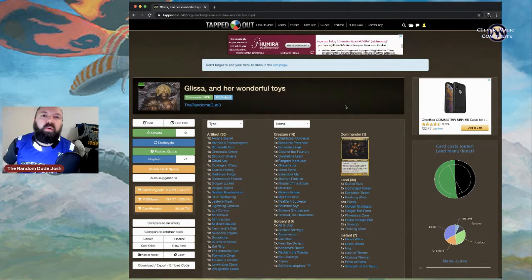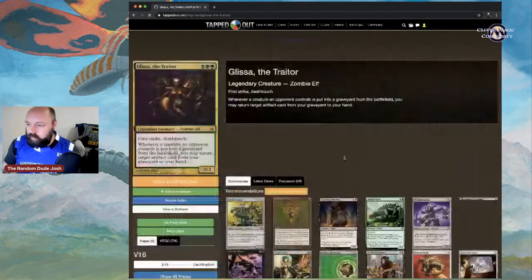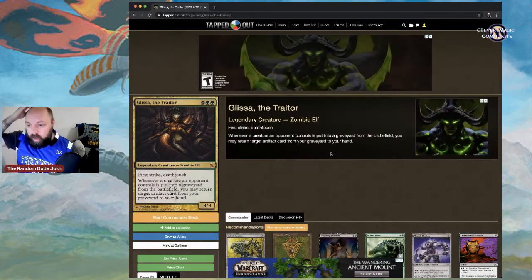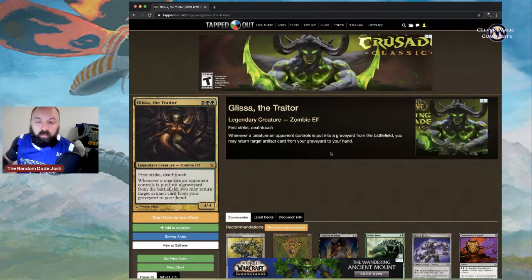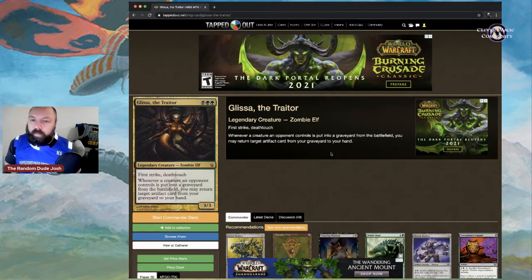I titled it 'Glissa and Her Wonderful Toys.' The commander is Glissa the Traitor — for black, green, green, a legendary zombie elf with first strike and deathtouch. The best part: whenever a creature an opponent controls is put into a graveyard from the battlefield, you may return target artifact card from your graveyard to your hand.